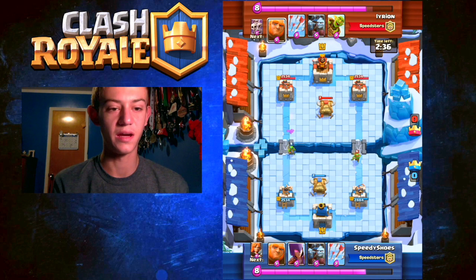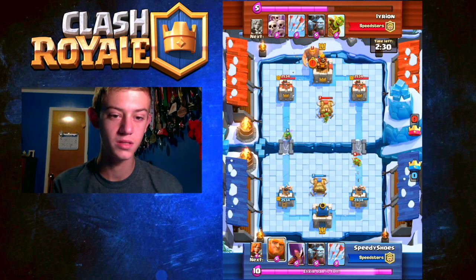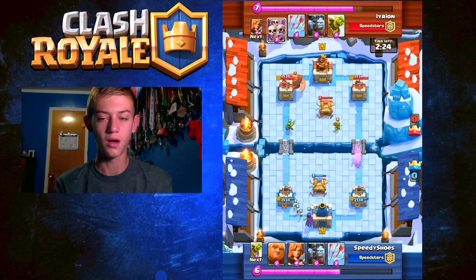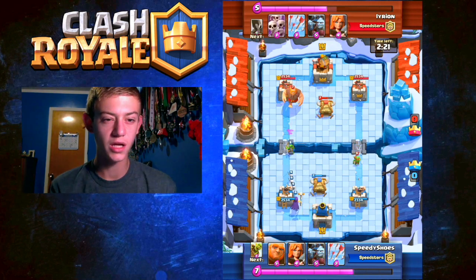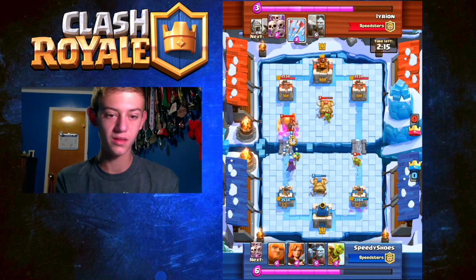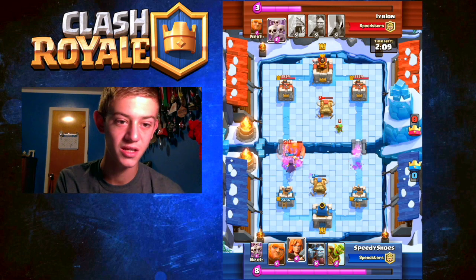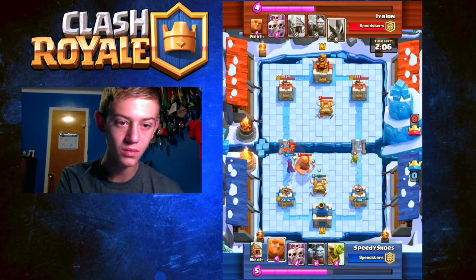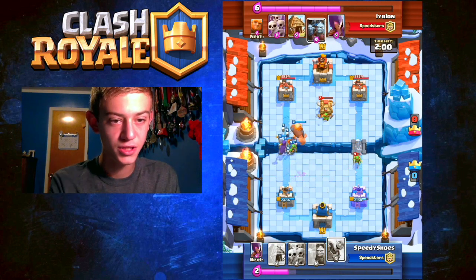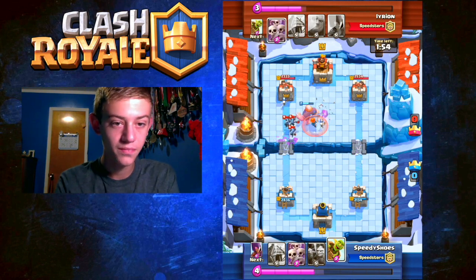I wasn't planning on my Goblins having to counter or target his Goblin Hut. I think we played them in almost the same place — maybe his was one tile farther. I saw his Giant come at me; I knew he was playing the same deck, so I just arrowed away the Goblin Barrel. He started a Valkyrie in there. I got his Giant down so I knew I could start a good push, though that Goblin Hut positioning was hurting me a bit.